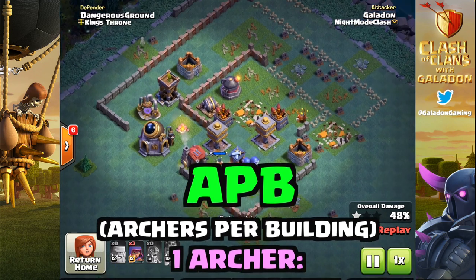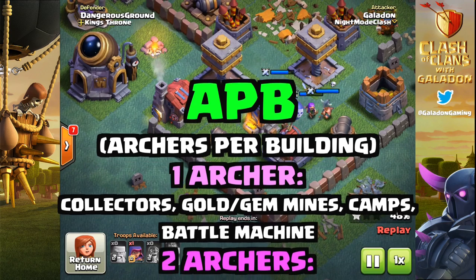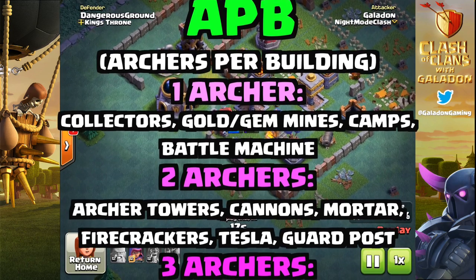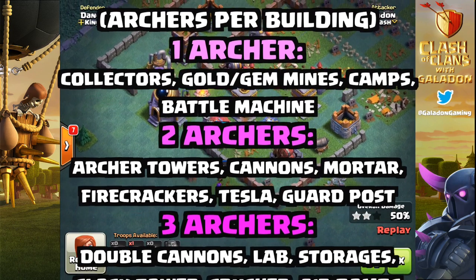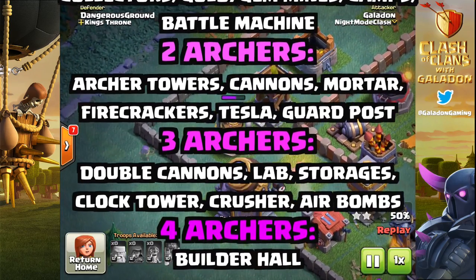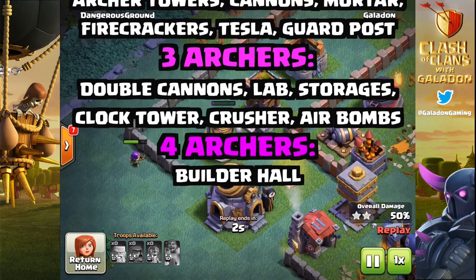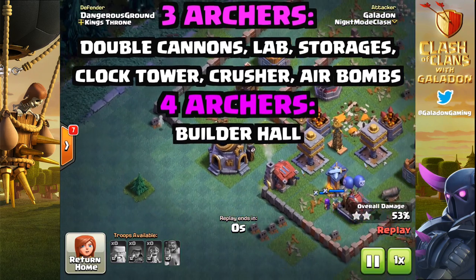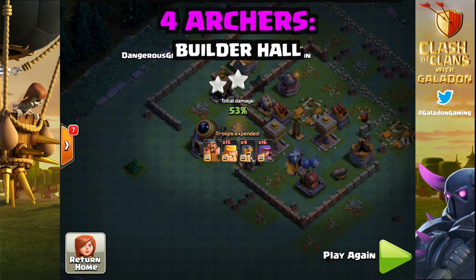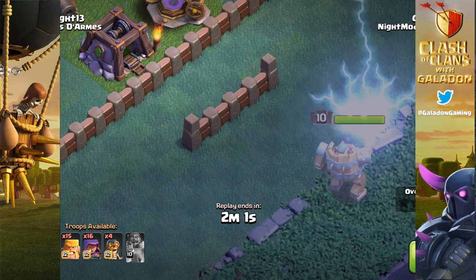One archer will take out elixir collectors, gold mines, gem mines, camps, and the battle machine. You will likely need two archers to take down undamaged archer towers, cannons, the multi-mortar, firecrackers, the tesla, or the guard post. Three archers for double cannons, the lab, storages, clock tower, crusher, and air bombs. Finally, four archers to take out the builder hall. Remember these are not always precise — it can vary depending on how long it takes the archer to get within range. If you're dropping them from far away, they're wasting cloak time, and it also depends on the number of defenses in the area.